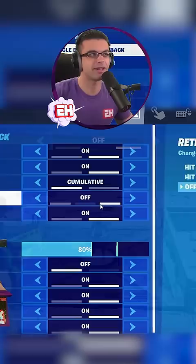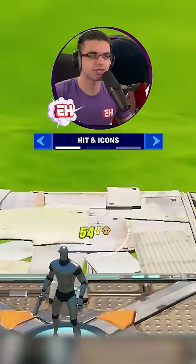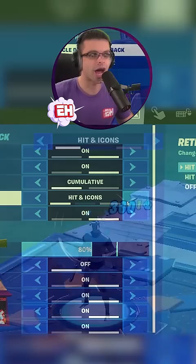If you go back to reticle damage feedback and turn on hit and icons, you'll notice when you're shooting you get an icon for their shield. You'll also get an overshield icon so you can see exactly what they have. Additionally, when you get a headshot, there's an exclamation point — so it's just more description added to your shot.